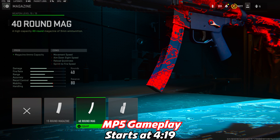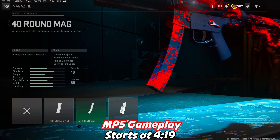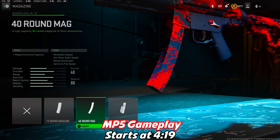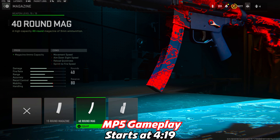Last but not least, for the magazine category, this is all up to you guys. I was rocking the 40-round mag. If you want to rock the 50, go ahead — you will get 10 more bullets, but you will reload slower and move around a little bit slower as well. I personally prefer the faster movement speed and the quicker reload, so I go with the 40 over the 50-round drum.